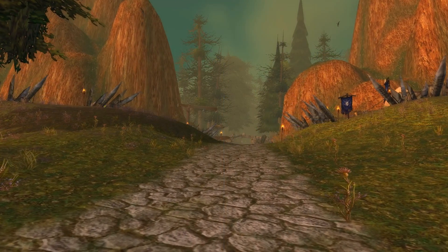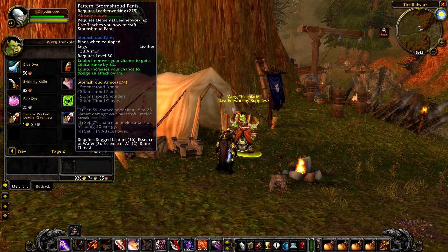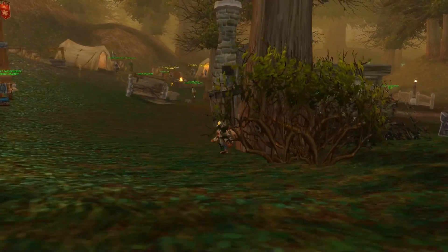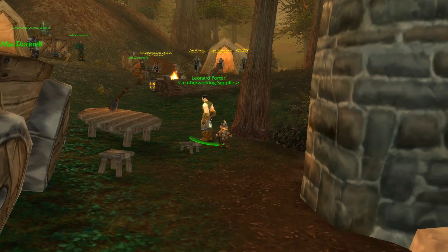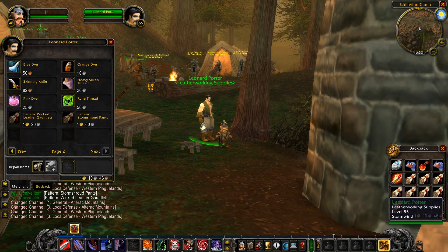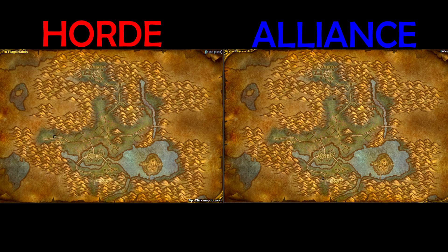Finishing off the set, we have the Storm Shroud Pants recipe. It's a vendor item found off Leatherworking Supplies vendors in Western Plaguelands. The Horde vendor is found between Terrordale Glades and the Western Plaguelands entrance, and the Alliance vendor is between Alterac Mountains and the Western Plaguelands entrance. Although this is a vendor recipe, like its counterparts, the pants recipe can be hard to come by — it's speculated to have a respawn time of a couple of days, so if you swing by these vendors, make sure to buy out all their recipes.